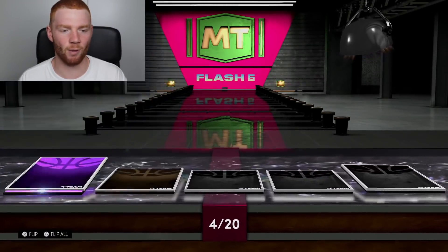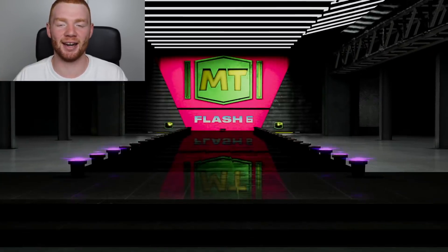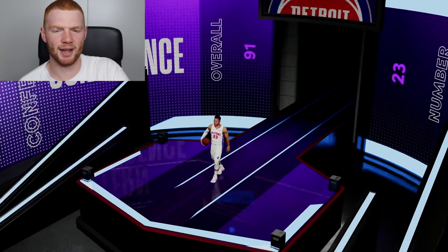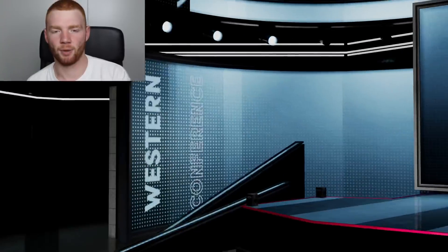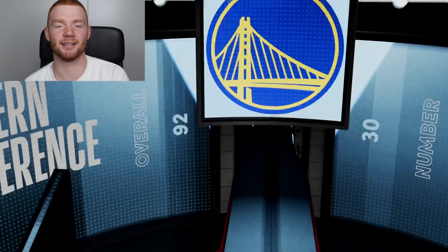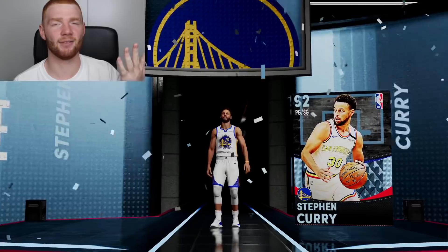Two shakes — one's an Amethyst, the other one is a Diamond. You don't see that too often and we just got it, especially with two different shakes. Let's get the Amethyst out of the way — this is going to be Blake Griffin. So let's go into our Diamond and see which current day player it is. LeBron James, Western Conference, 92, number 30 — that means it's going to be Steph Curry. Speaking of the devil, we just got him just like that. So Steph, welcome to kind of the squad.